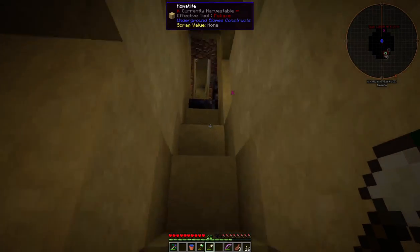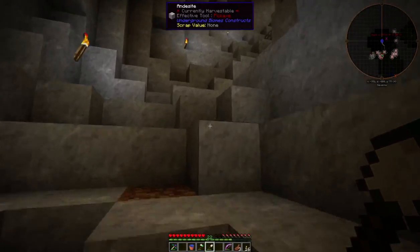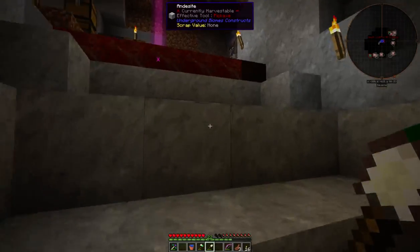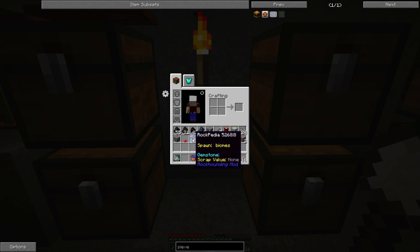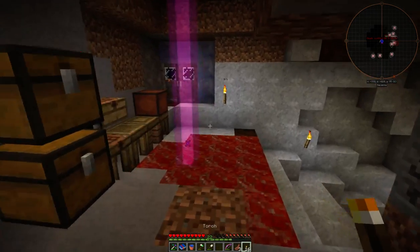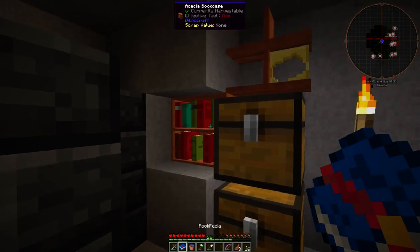I looked into these ores called 'uninspected' or 'unspecified.' NEI doesn't tell you anything — they don't have a tooltip to tell you what to do with them. I went over to that place I showed you guys last time and for a piece of paper bought this thing, which I can't figure out a thing it does. You can't place it, you can't open it, can't craft it with anything.